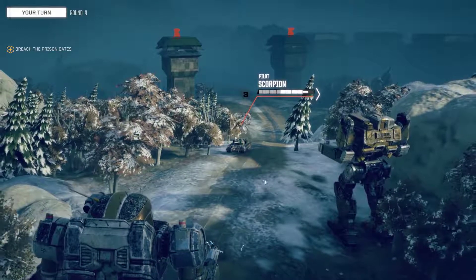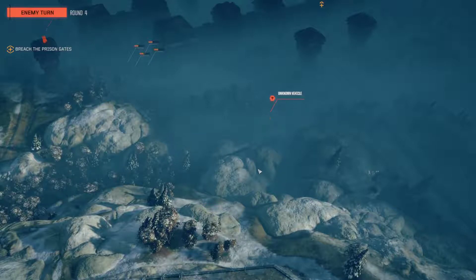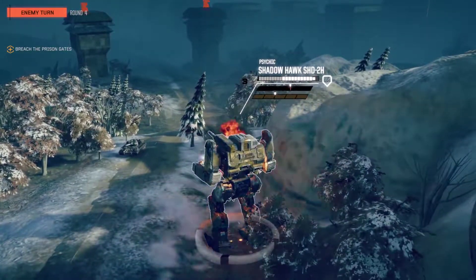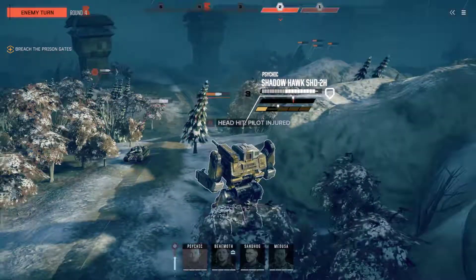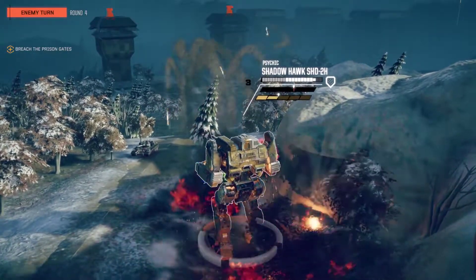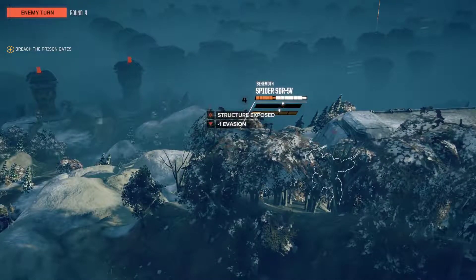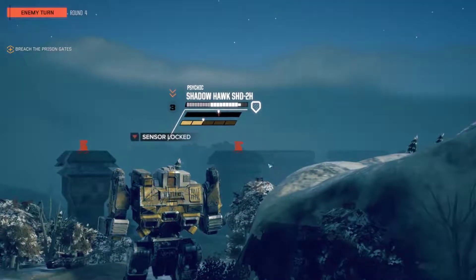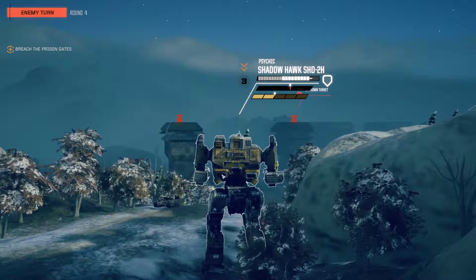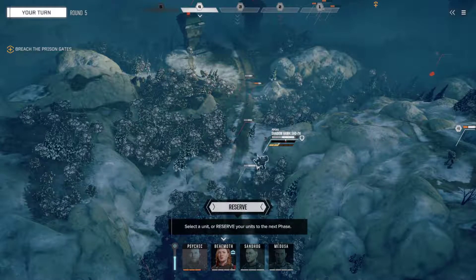We didn't do much this turn. Let me quickly check how our two mechs are holding up - they're taking a bit of a pounding, which isn't good. I'll try to help them out. Look at how the damage is going up. That was a complete lucky shot there. Enemy sensor lock detected - we're being fired upon by the turrets now. I should move back a little bit next turn. Our mech took too much damage, so that brings us to the end of this episode.